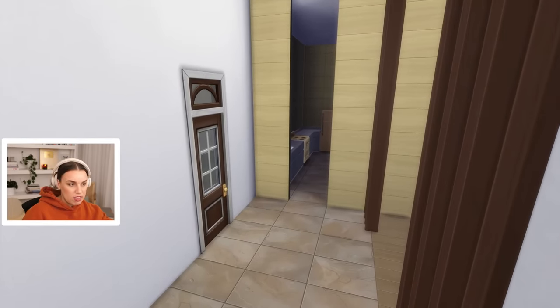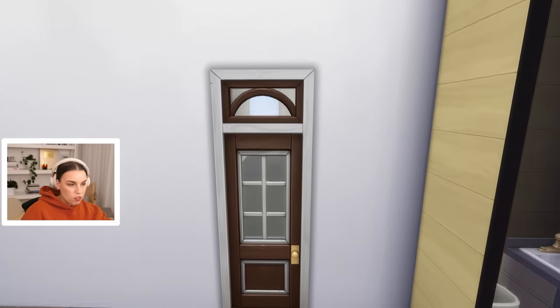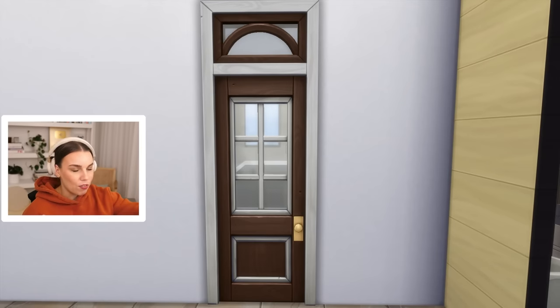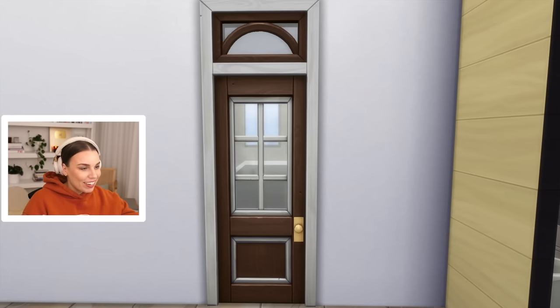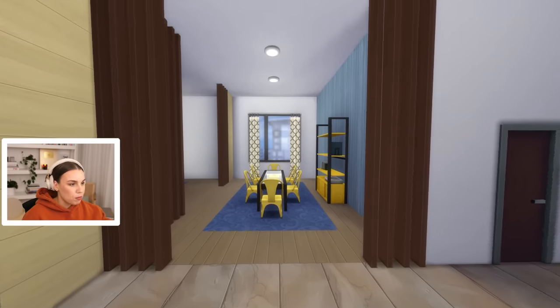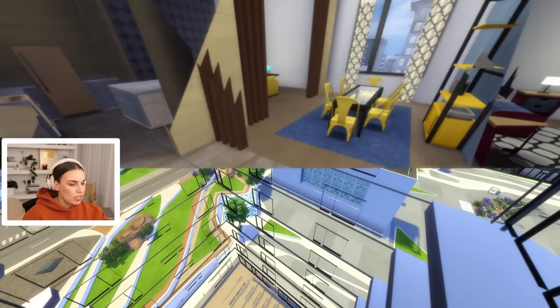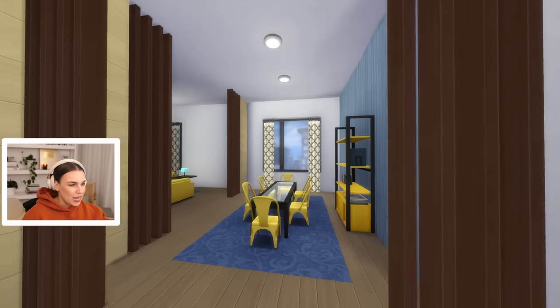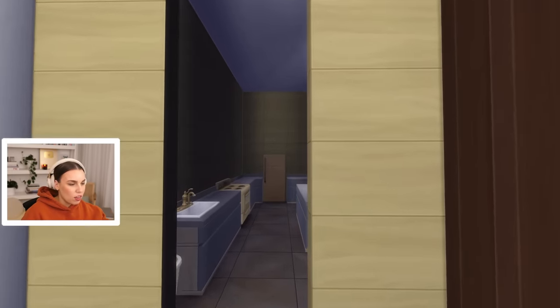So when you walk in, this is the front door. I'm so surprised because when I said this is so unrealistic for an apartment to have a glass front door — this does not exist in Australia, or if it does it's extremely rare — so many of you guys said this does exist in America. And that's crazy to me for privacy. You walk in and we've got some pretty ugly flooring — it's like a linoleum tile. Dining room, blue and yellow. The kitchen's kind of cool.